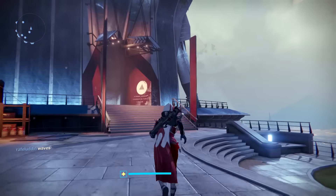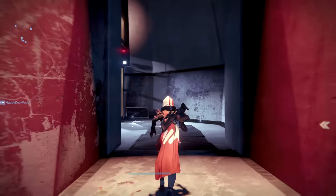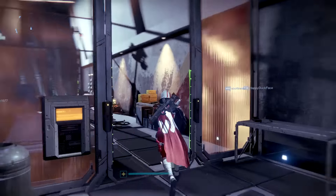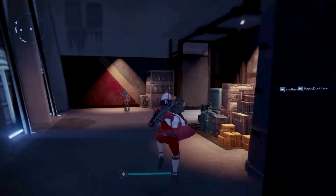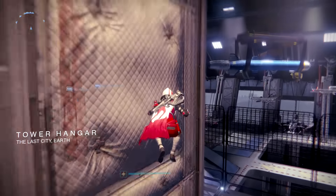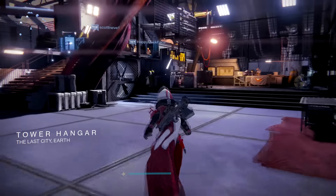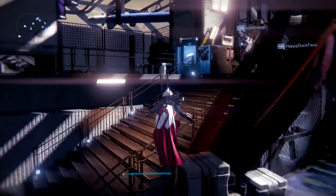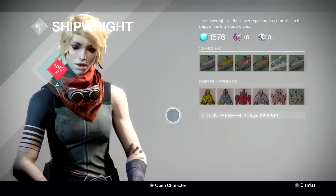You also get the Surus Minimalist Armor Shader. I'm wearing them both now and they look pretty awesome. The only reason I'm wearing them is because I never used them before. Now everyone can get them, which is great because it's completely free. You've also got the ability to get the Red Bull quest line, which rewards a special Red Bull sparrow that looks like a Red Bull can — blue and white, it looks pretty awesome.